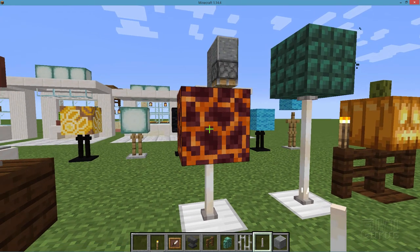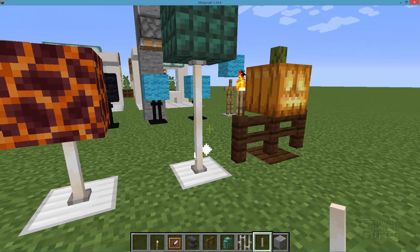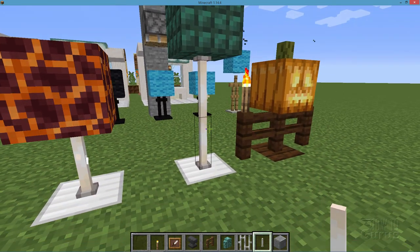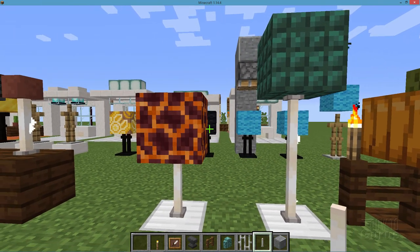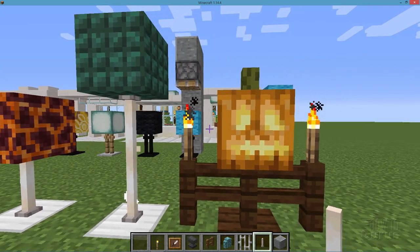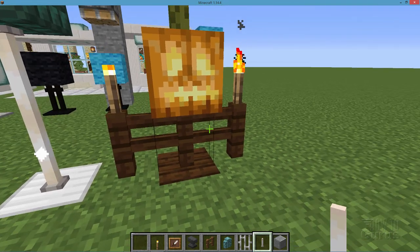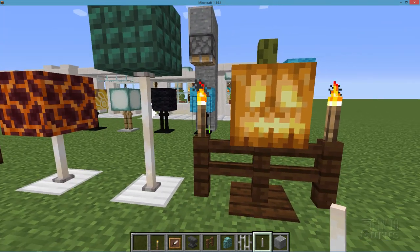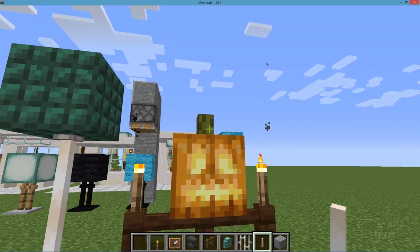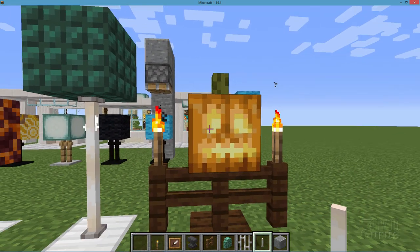Using our single rod effect with two rods and then a decorative block on top gives you a nice little floor lamp. Last idea here — just a little bit fancier: do a jack o'lantern with two fences side by side, a torch on top of each one that looks like hands giving a scarecrow effect, and then at the top that's just a sea pickle which makes a real nice stem for your jack o'lantern.